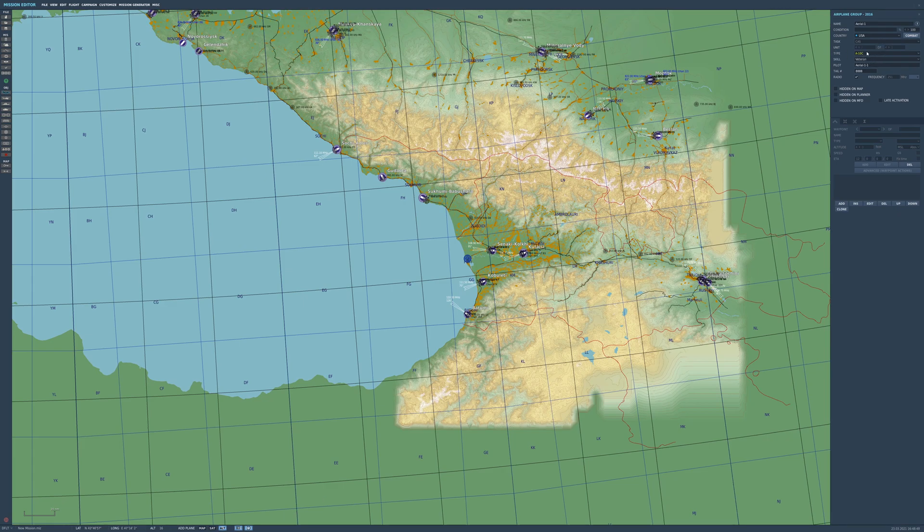Here's the issue some of you are complaining about — you don't see the F-22 in the plane list. When you go to Type, all the available planes show in yellow, but you only see the F-18 and nothing else. The reason: all the way at the bottom, next to the tank icon, there's a 'Historical List of Units' toggle that looks like a clock. You have to uncheck that — it disables the filter — and now when you scroll through plane types, you will see the F-22.